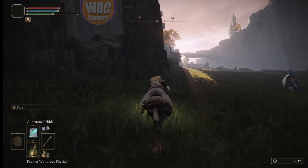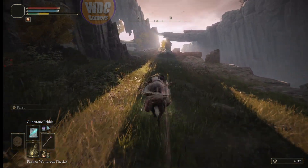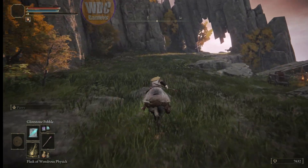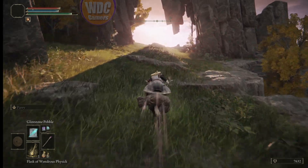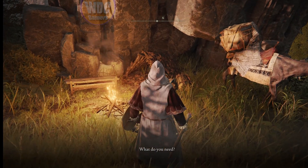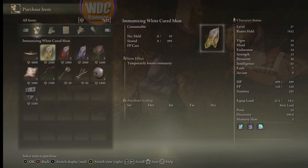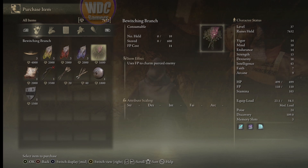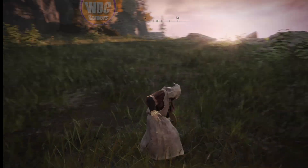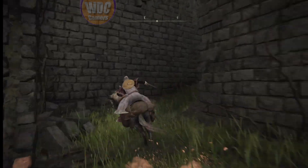We're gonna dance around that guy because he hurts and I'm not ready for that yet. We have some intelligence and power in our magic spells but I don't want to take the time. Come here and talk to this merchant — I don't want any trouble. We will be back because we get rune arcs here, cookbook, and these are very nice to have later game. Don't have the runes to spend right now, let me mount up.